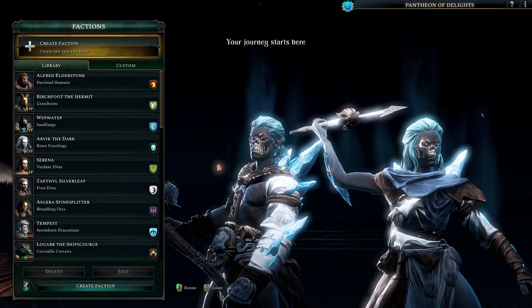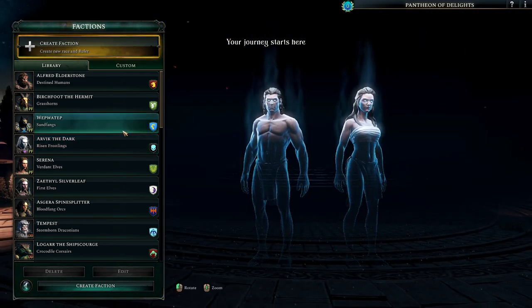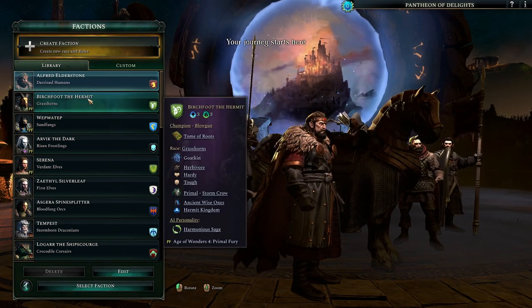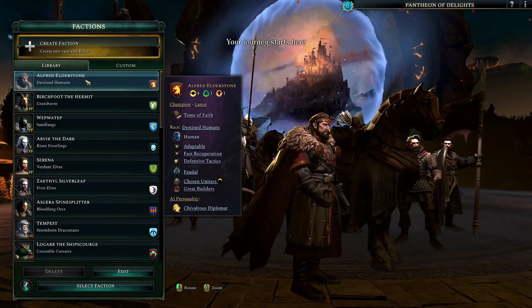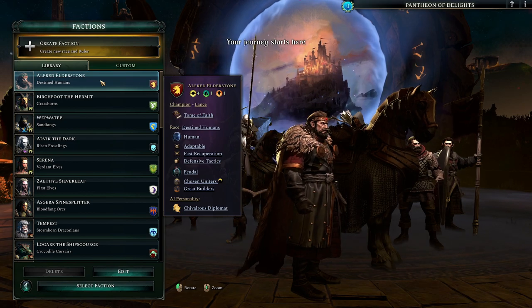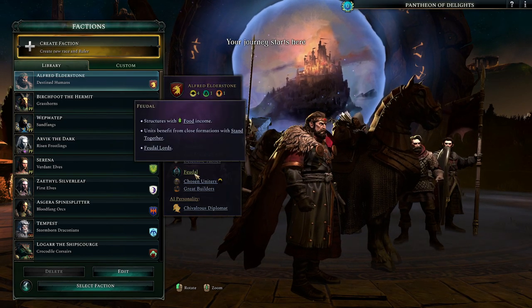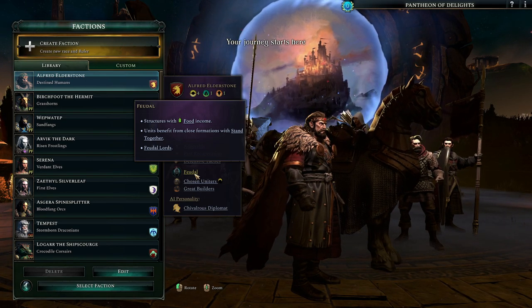You can be super evil if you want - like being undead. These are like the factions you'll find on the map; you'll fight these factions. Like in a game I'm running right now, the 50-hour one, Alfred is my ally - Alfred Elderstone, he's a feudal lord. That's one of how the game separates things. Have you ever played Age of Wonders 3? It's incredible and good. But I'd say 4 is even better.